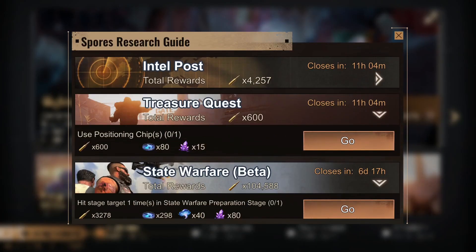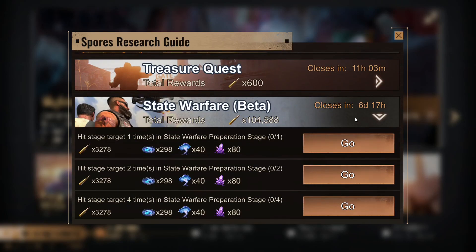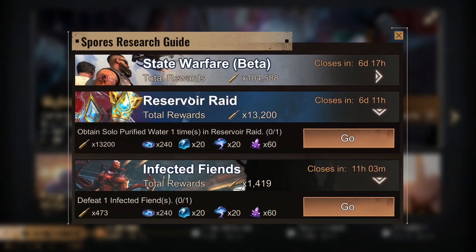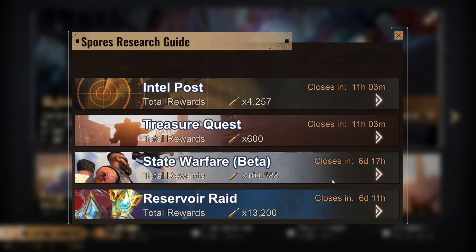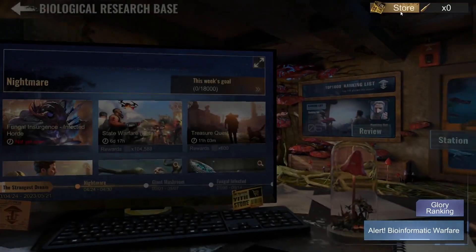We have standard intel missions — use some kind of ship and hit the stage target in the state of warfare preparation. There's also reservoir raid, so that will probably come for doomsday as well, and infected — basically it's like a tiger but in a new form. We are going to get a lot of rewards.